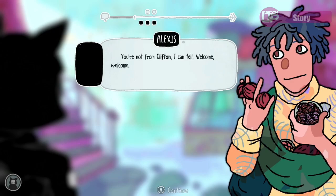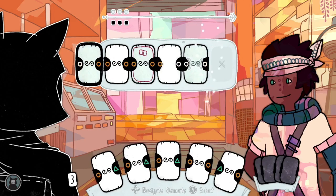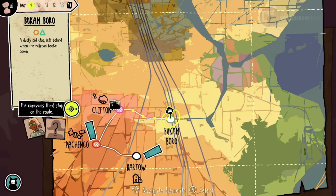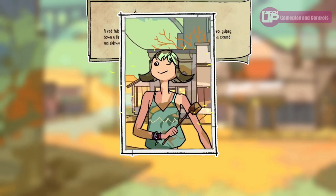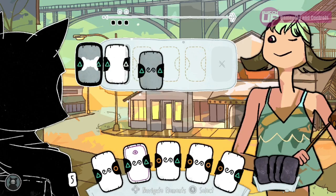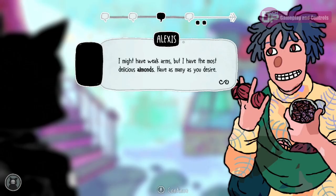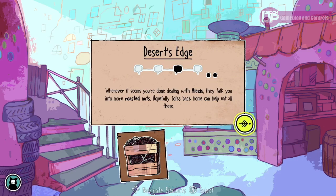Gameplay-wise, Signs of the Sojourner is a deck-building card game, but the card side of things is dealt with in a way I don't think I've seen before. You will travel with the caravans looking for items to acquire and bring back to sell in the shop. Each new town introduces new characters to talk to, and laying your cards down is how you converse with these characters. Being able to lay cards down means a successful conversation, whereas failure to match your cards with theirs will generally bring a negative end. Positive conversations may see you acquire an item, learn of a new route or town, or build a stronger relationship, whereas a negative conversation will have the adverse effect.